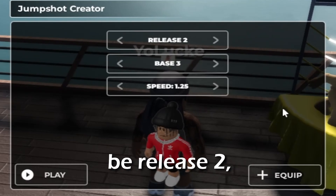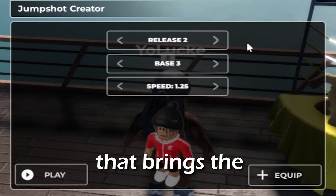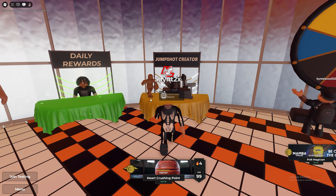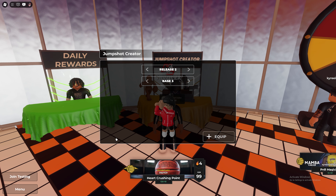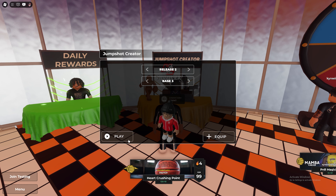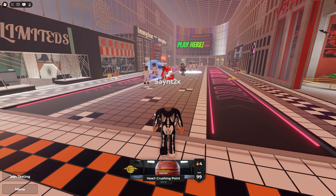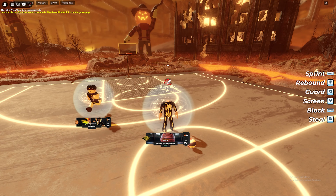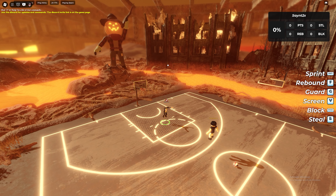The second one is coming from Ice Tray — shout out to Ice Tray, I'll have his link down below in the description. This jump shot is release two, base three. It brings the ball a little bit outward over your head, which looks pretty tough. I've used this jump shot before but not in a while, so I'm gonna try it out again and see if it's as good as I remember.